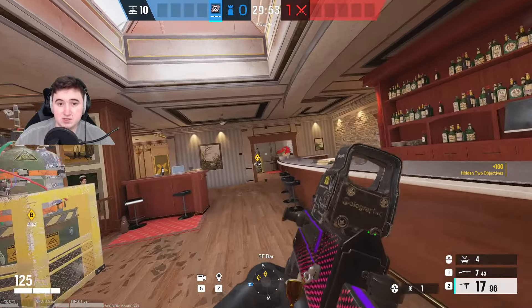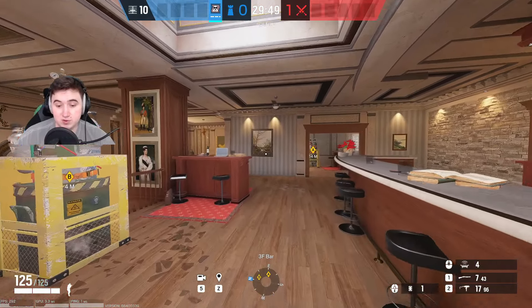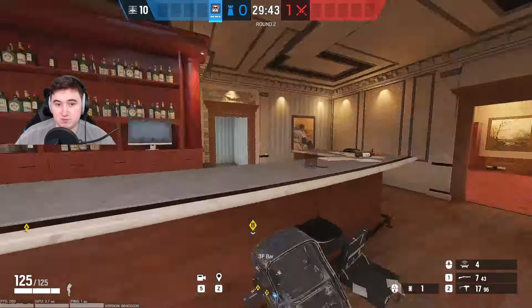Alright, what's going on guys? I'm going to give you some solo Q strats for Cafe. Starting off on the top floor, I'm going to go through a couple of defense strats and a couple of attack strats that you can use. Starting off with this Mute strat for top floor that I like to run sometimes.